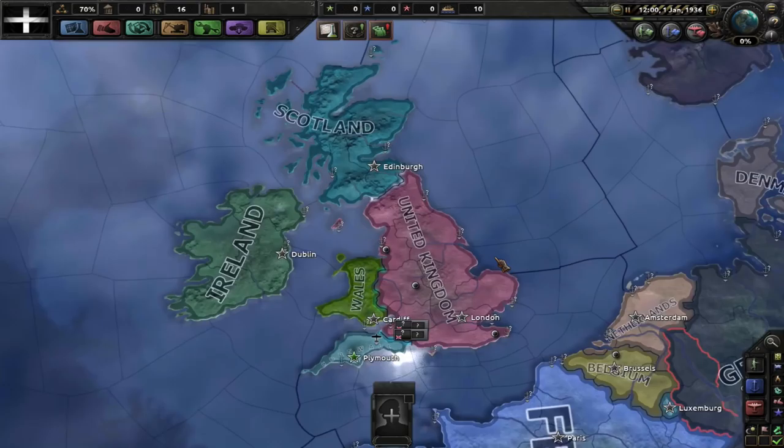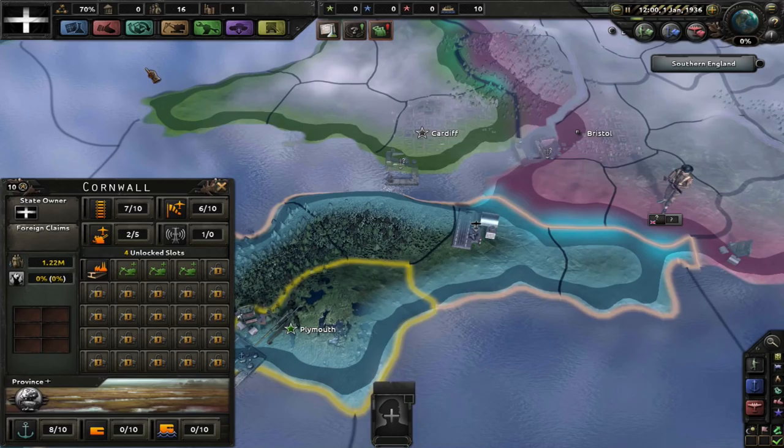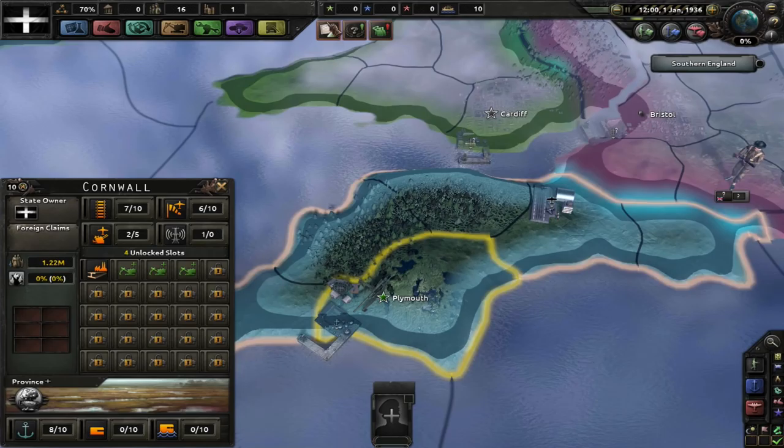I've made a save and I'm going to be playing as Cornwall — the industrial powerhouse of Cornwall. We have one civilian factory, which is used on consumer goods. We have absolutely nothing else.